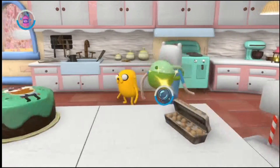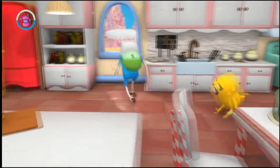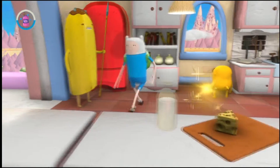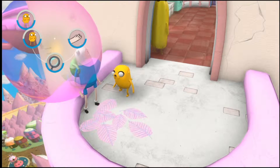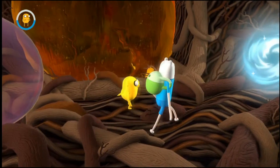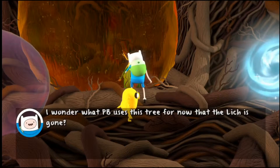Let's find out what to do with this. There we go. I wonder what PB uses this tree for, now that the Lich is gone. A magic portal that leads to Wizard City!